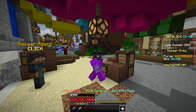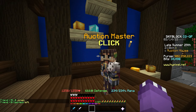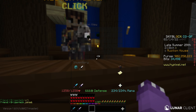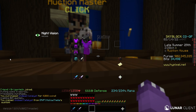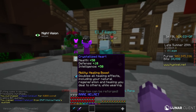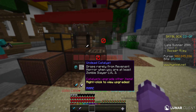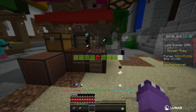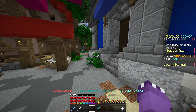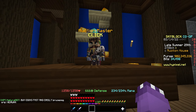You still need one more item: an Undead Catalyst from the auction house, which costs about 5,000 coins. So in total you've spent about 555,000 coins on all the items. Go to the crafting table, combine the Undead Sword, Undead Catalyst, and Crystallized Heart to craft yourself a Revenant Falchion.